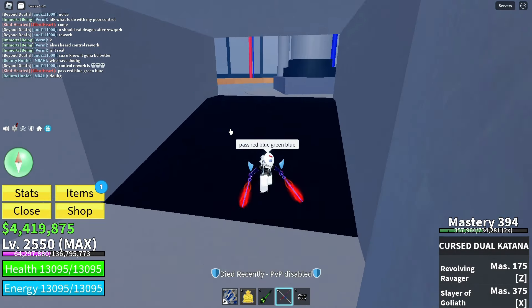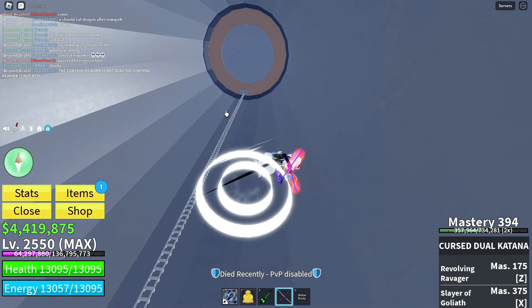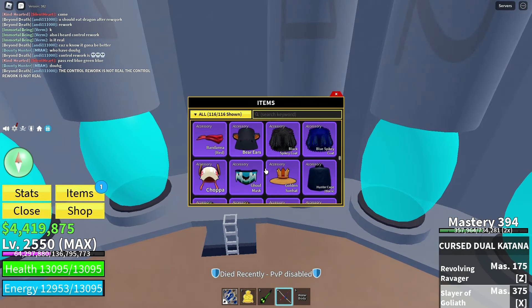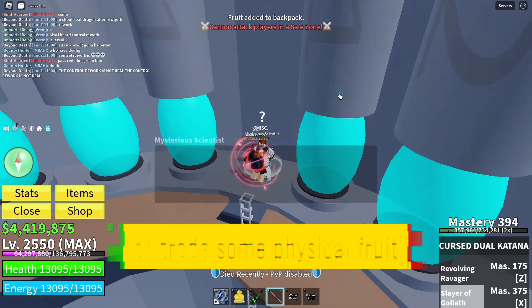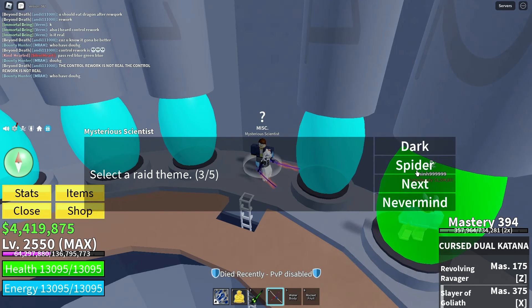Remember, teamwork makes the dream work, so coordinate with your team to enter together. Once inside the raid room, you'll need a raid chip to enhance your chances of success. You can either buy one, trade some physical fruit for it, or simply ask a friend to grab one for you. It's a crucial item for the journey ahead.